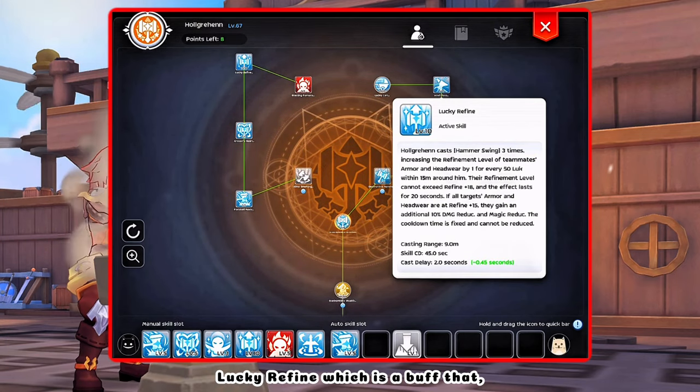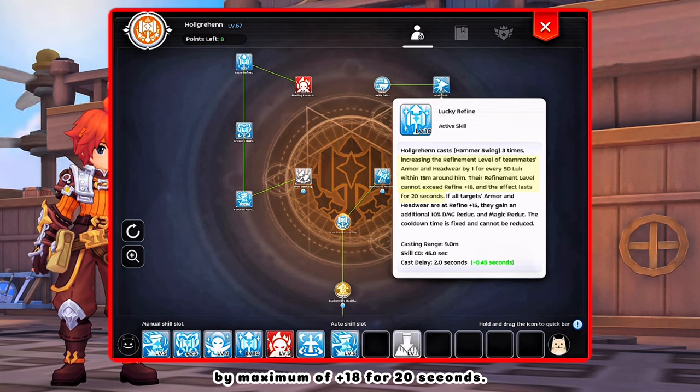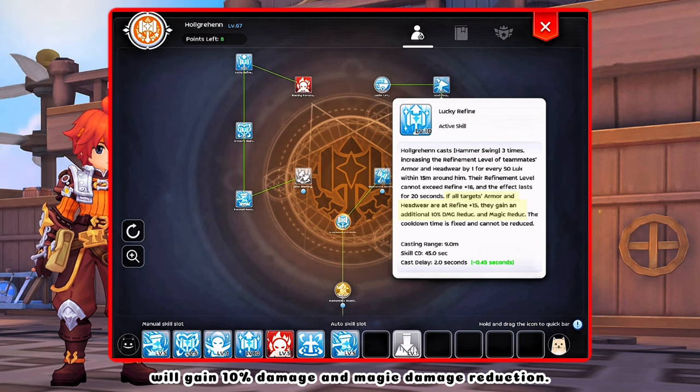Lucky Refine is a buff that increases self and teammates' armor and headwear refinement by a maximum of plus 18 for 20 seconds. Additionally, if their equipment is plus 15, they will gain 10% damage and magic damage reduction.